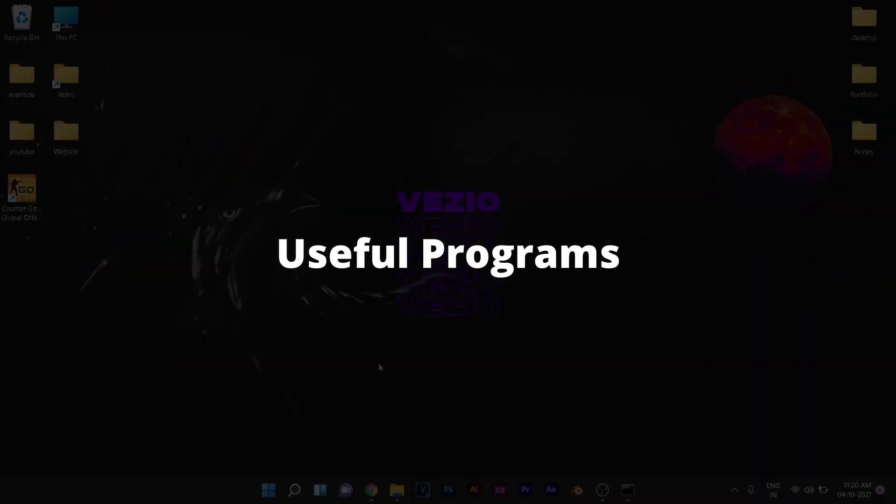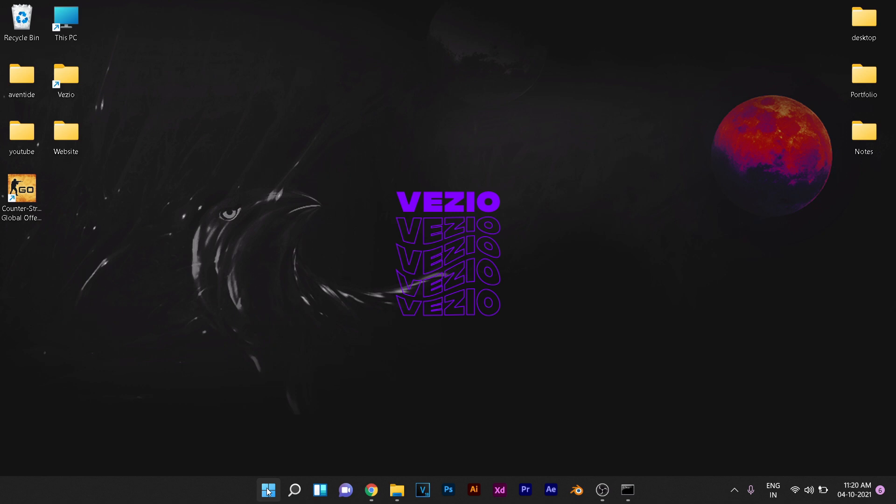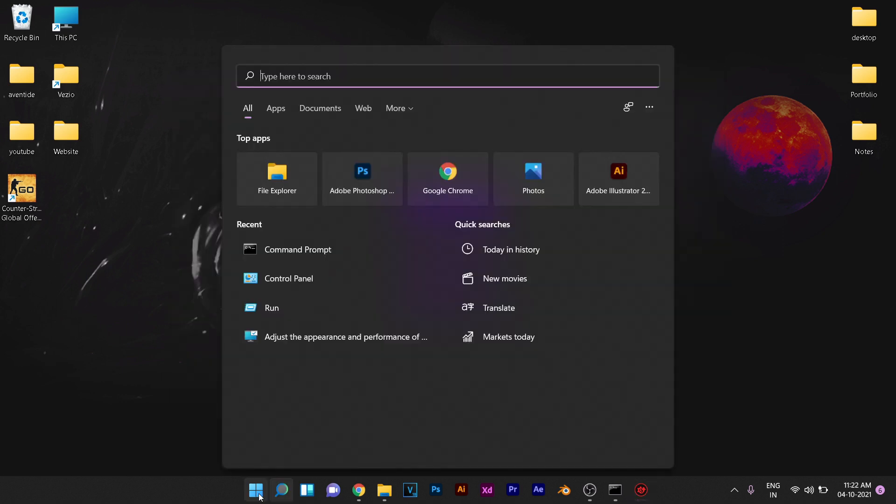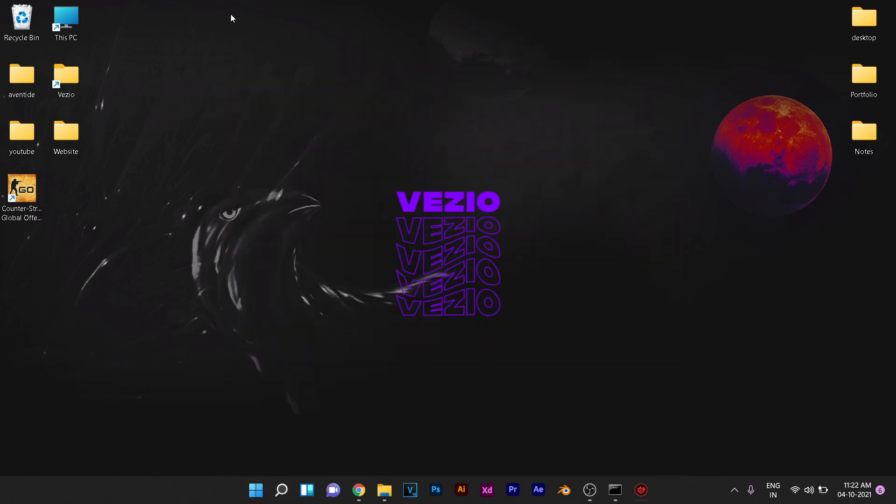There are also a couple of useful programs to download. The first is Driver Booster 8 — the link is in the description. This application will ensure that all of the drivers installed on your Windows 11 PC are up to date. The next is CCleaner — it identifies applications or files on your computer that you no longer use, shows you a list, and lets you delete them to free up space. It's not strictly necessary but useful if you want to free up storage.